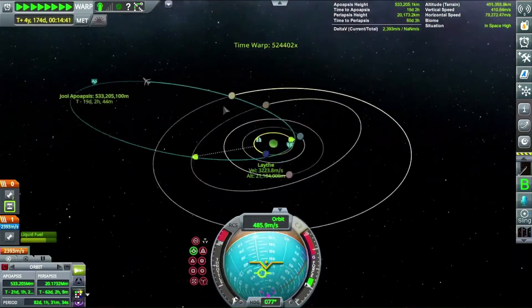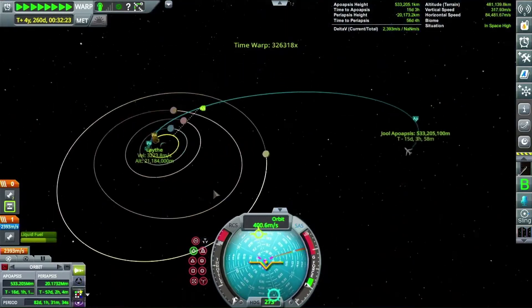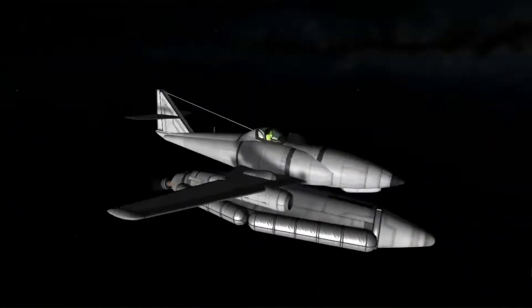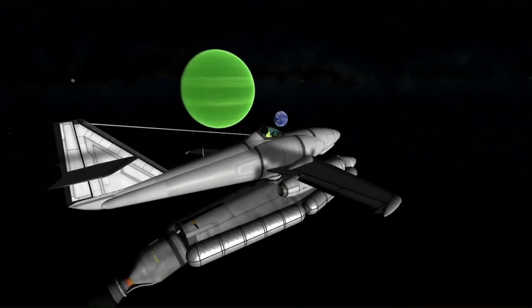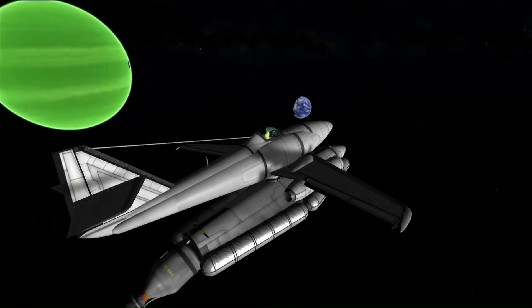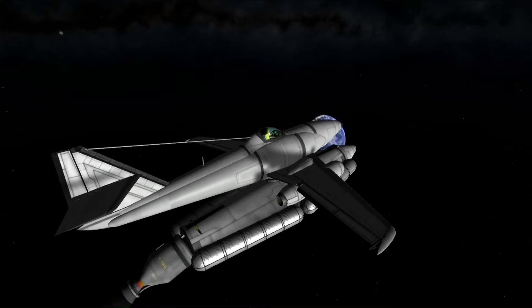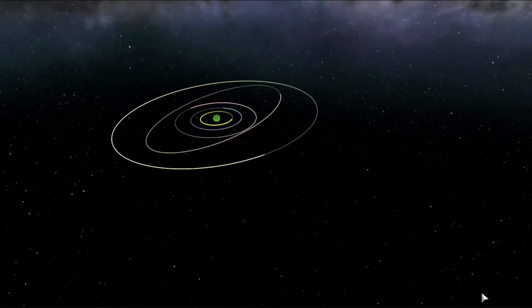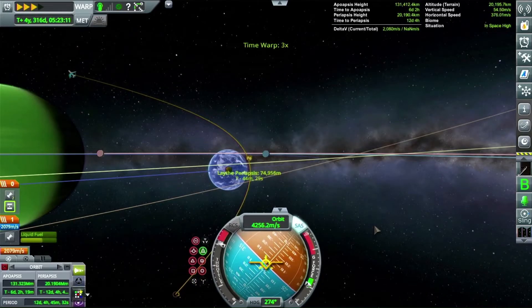Here I am completely botching an encounter with Lathe until I just magically get a good one. There's Jeb — I've got a mod where you hit Alt+C to get him to pop up in the cockpit like that. It's absolutely hilarious to watch his facial expressions during time warp. But here we are at Lathe, and Lathe is looking pretty darn good.